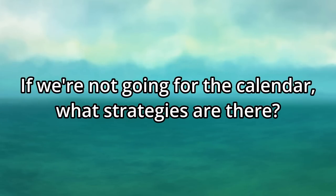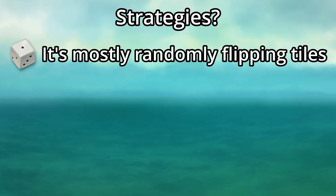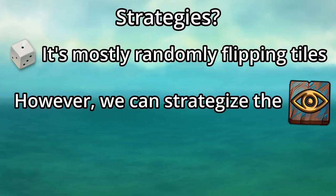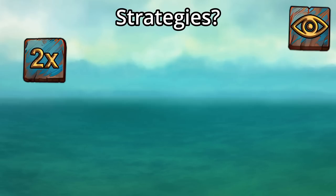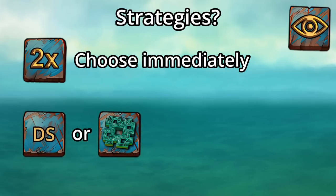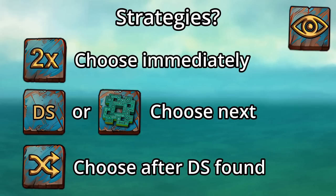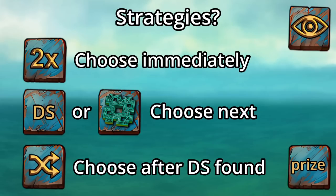Are there any strategies we can use? Unfortunately, not really — since it's all about randomly flipping tiles. The only strategy is when you find the reveal tile: since it shows two other tiles, it gives a tiny bit more information. If it shows the double tile, choose that first. If it reveals the daily special or the key, choose those. If it shows the shuffle, search for the daily special and then reset immediately after. And if it shows just a normal prize, ignore that tile and save your doubloons.